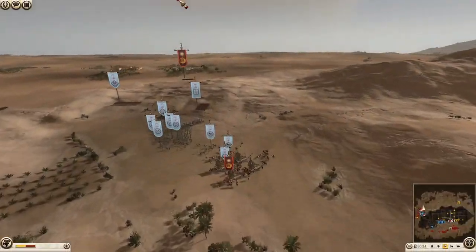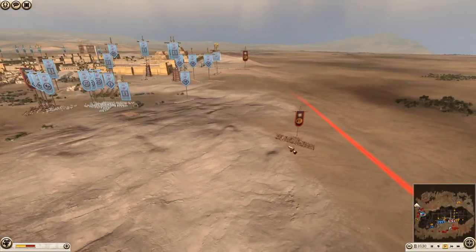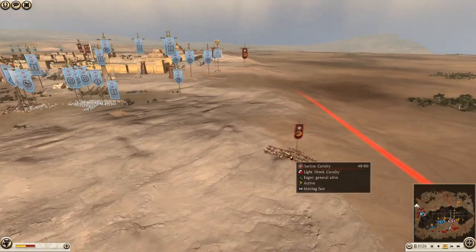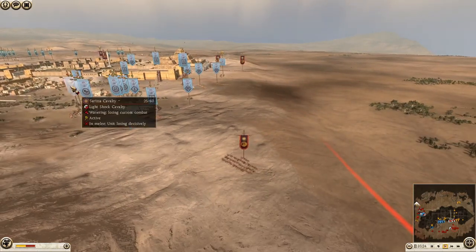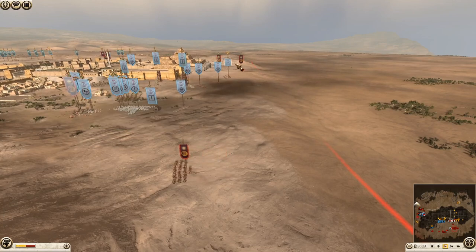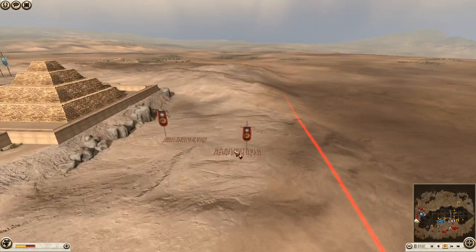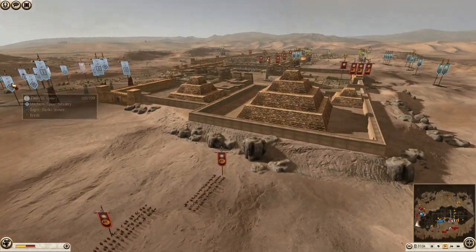The Macedonian player here has done an excellent job, though I can't tell you which one it is because all their armies are kind of all over the place. We have more Sarissa cavalry going around here looking for another opportunity, but they have basically broken this Sarissa cavalry unit and the Greek scorpion has still got most of its troops intact. An interesting choice I spotted was that the Seleucid general is a scythe chariot.